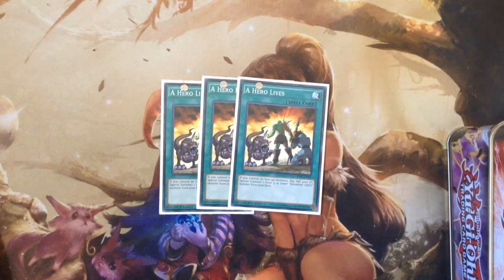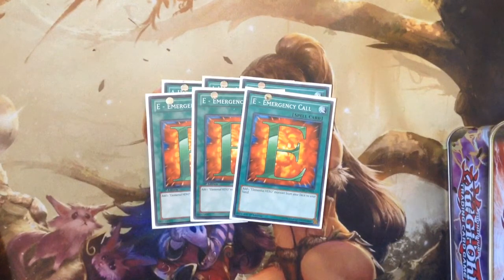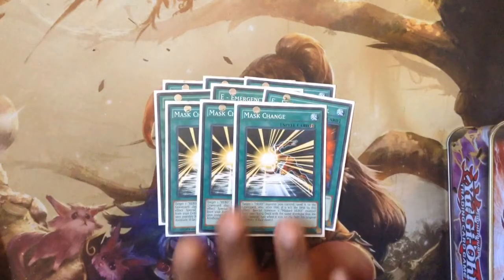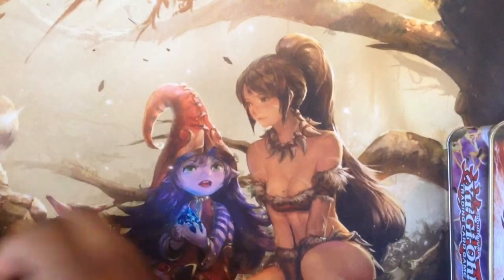For spells, running three Hero Lives — probably the best card to open up. Three E-Call; before I was only running two, but when I played Totally Awesome Heroes at the last regional I went off and then my hand would go dead — full of trap cards I couldn't use or no monsters at all. Triple E-Call really helps unbrick your hand in the Toad or normal Masked HERO version. Three Mask Change, one Mass Charge, one Miracle Fusion since I'm running two Elemental Heroes, one Upstart Goblin, two MSTs, one ROTA, Dark Hole, and Raigeki.